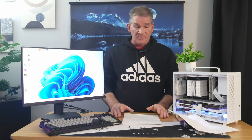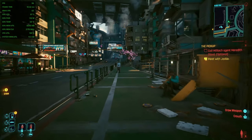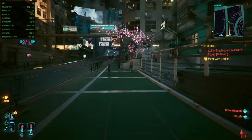Next up, Cyberpunk in-game. Here we are walking around the city at high preset with FSR 2 on by default. We're averaging between 90 and 100 FPS as we walk around. At 1080p, this looks really, really good.